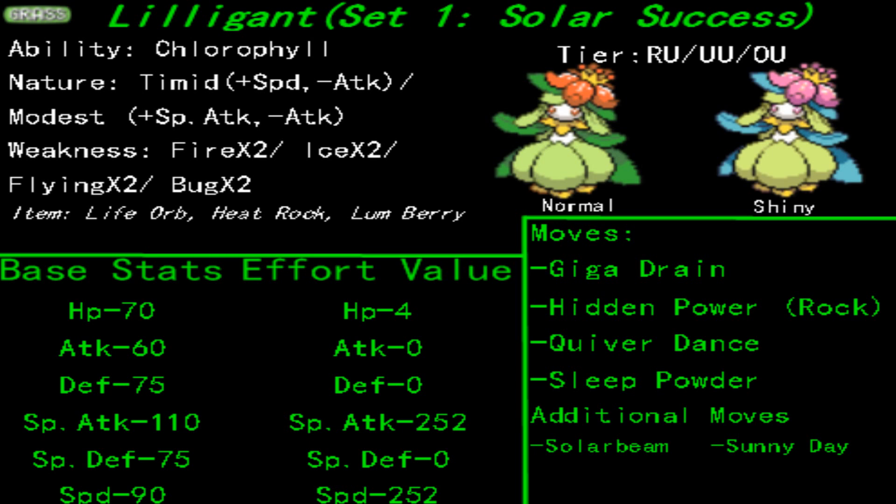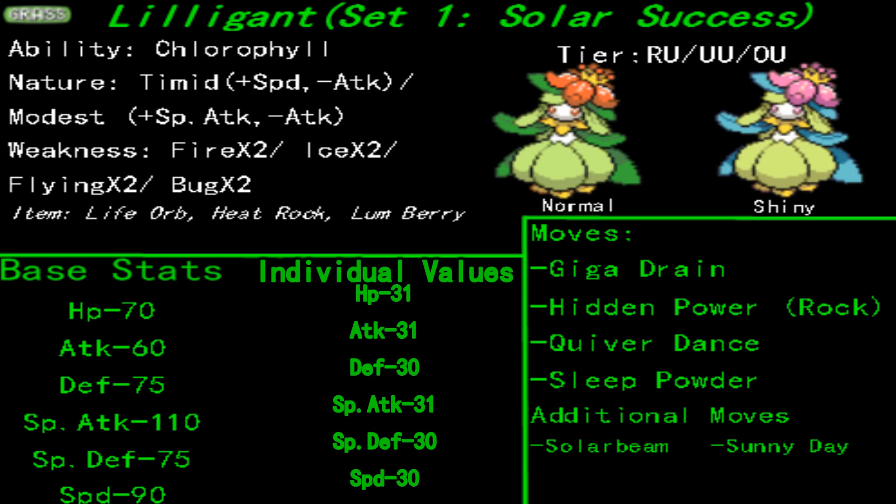For Hidden Power Rock, it's a good overall spread of super effectability, hitting bug, flying, and fire. I just recognize that all of its weaknesses are covered by this one Hidden Power Rock type move. And here are the IV spreads for Hidden Power Rock.